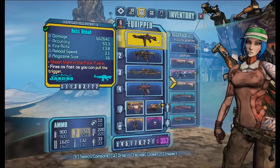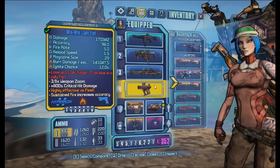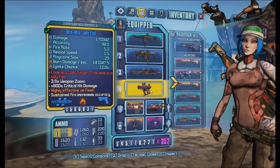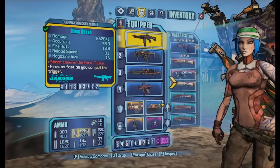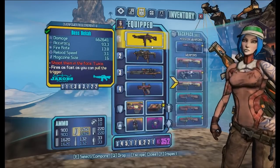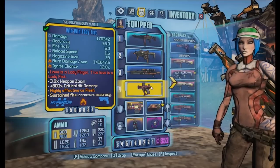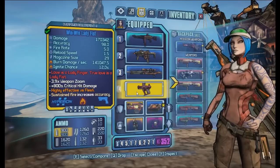For the weapons here you can pretty much use anything that works well with the Bee Shield. I have the Beka, the Sandhog, the Pimpernel, and the Lady Fist. Since I'm using a Trickster com, you can also go for weapons which work well with Chain Reaction. These three right here work pretty well with Chain Reaction, the Lady Fist not so much, but it just works really great with the Bee Shield.